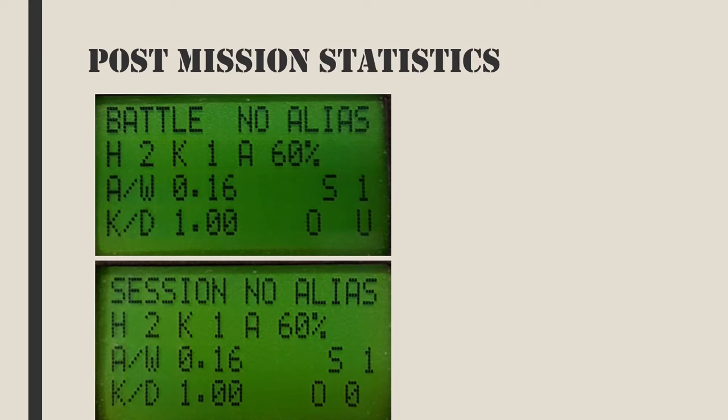The alias of this gaming gun will also be shown on the top line. A is for accuracy as a percentage. A slash W is the kill assist to wounded ratio. A kill assist is every hit this gamer made on another gamer including kills. A wound is every hit on this gamer including deaths. O is the number of times an objective was achieved such as taking control of a domination box or returning a flag or depositing money in a vault. K slash D is the classic kill to death ratio.